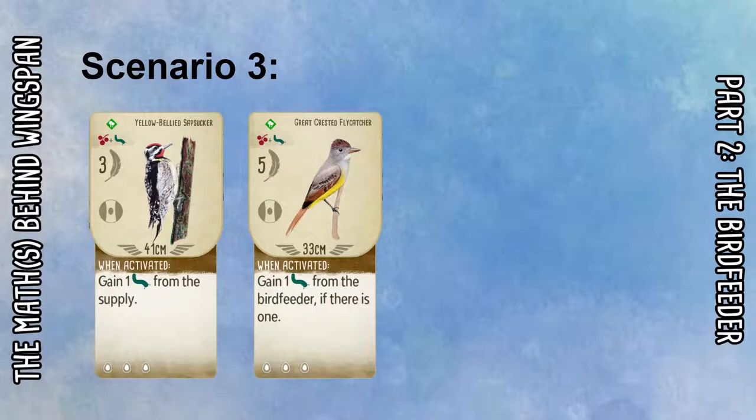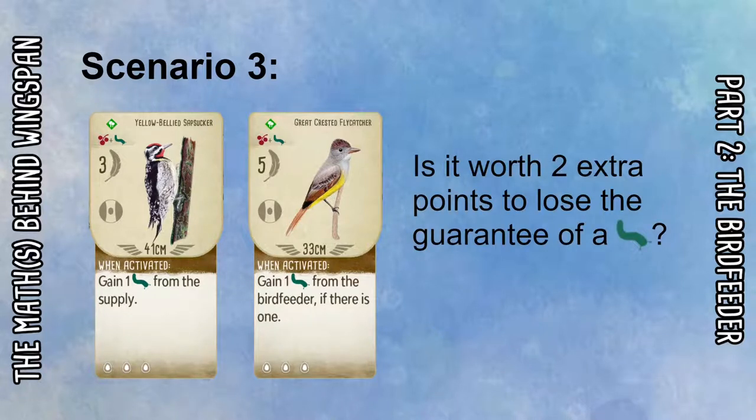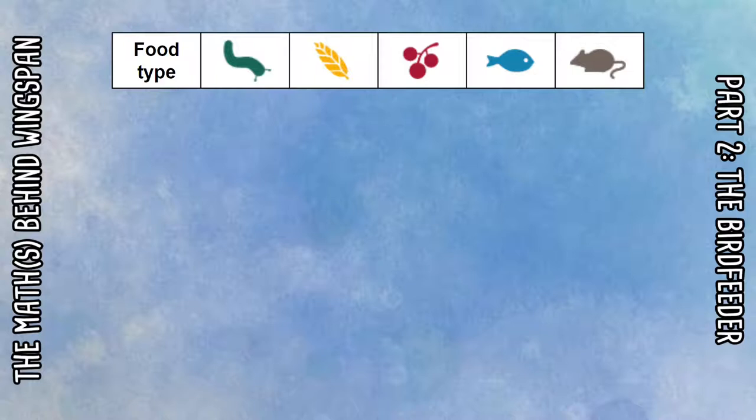Finally, scenario three compares two birds: the Yellow-bellied Sapsucker and the Great Crested Flycatcher. These are very similar birds — both go in the forest, both have the same food cost, same nest, same egg spaces, and a very similar brown power. The key difference is the Sapsucker gains a worm from the supply — guaranteed — whereas the Flycatcher gains from the bird feeder if there is one. The question is: which is better? Is it worth gaining those two extra points from the Flycatcher but sacrificing the guaranteed worm?